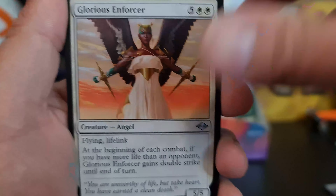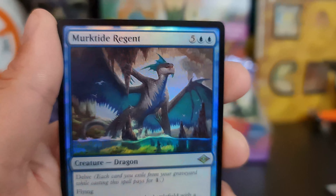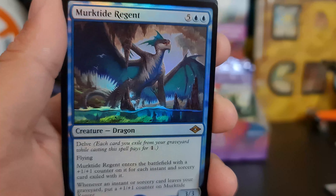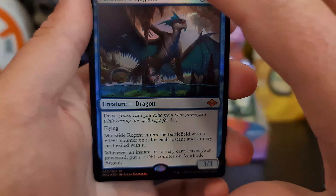We got a Glorious Enforcer for our first uncommon, Scout the Desert. A Soul Talisman as our rare, with a Rise and Shine to follow up afterwards. And a Braids Cabal Minion — very nice. Our Gargadon as our sketch — not bad. Pick up, pick up, pick up! And we got our Murktide Regent as our foil.